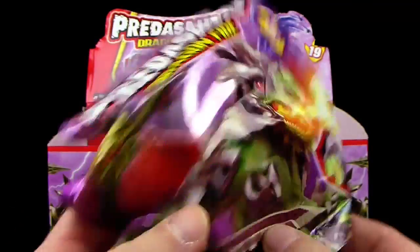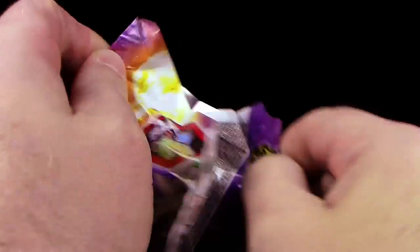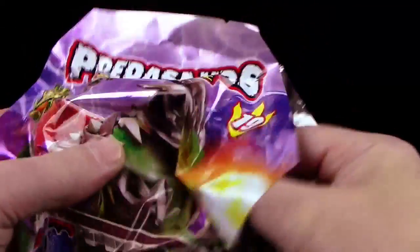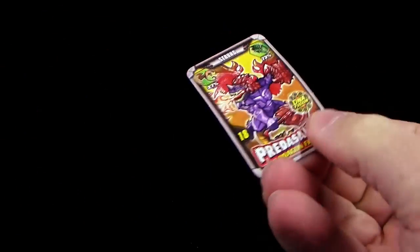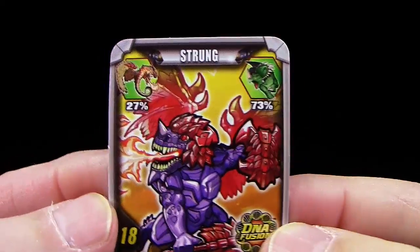Schaut euch das an – dann lasst uns angehen. Wen haben wir heute drin? Ratsch und offen. Das Leaflet und die Karte. Hier habe ich die Karte – Strung, auch wieder eine neue Figur.